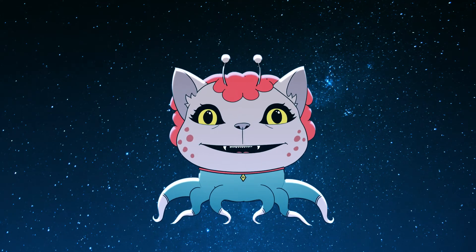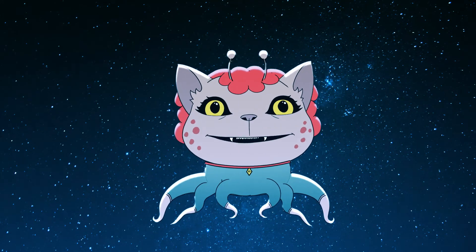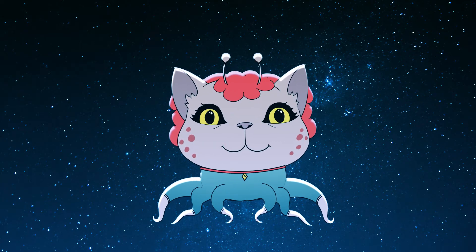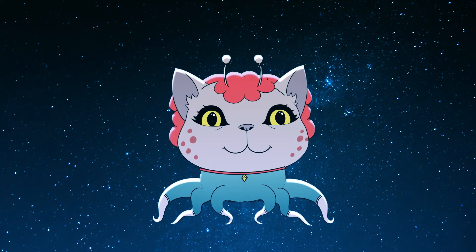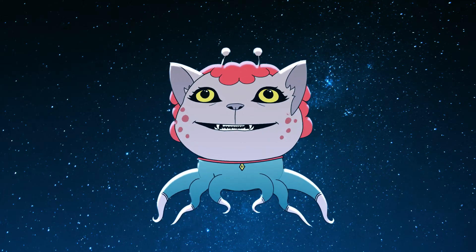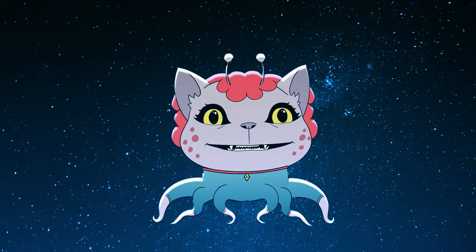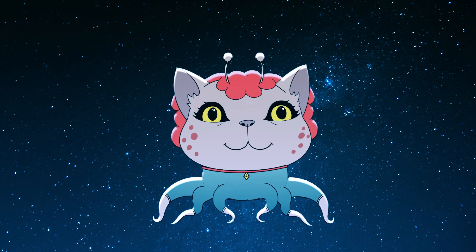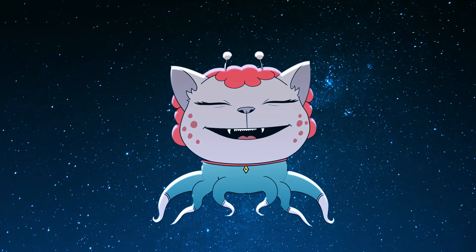Speaking of characters, this is the new character from episode two. She still needs a little bit of work, but she's very much almost there. You can see she can look around — she has a master controller, which is basically a rig where you can make like faux 3D, where you can look around and utilize the same mouths and eyes and whatnot.